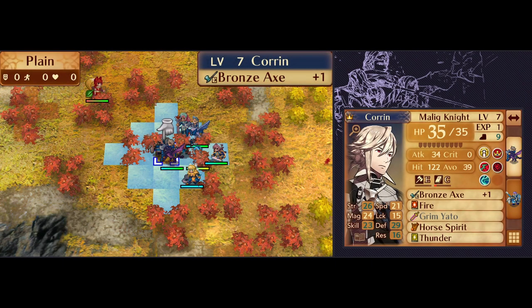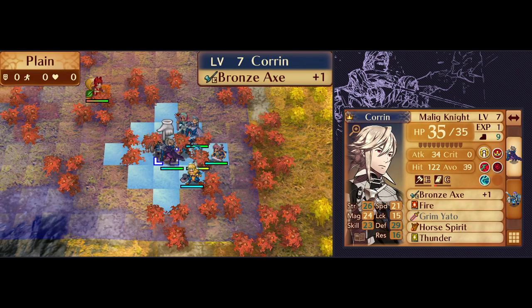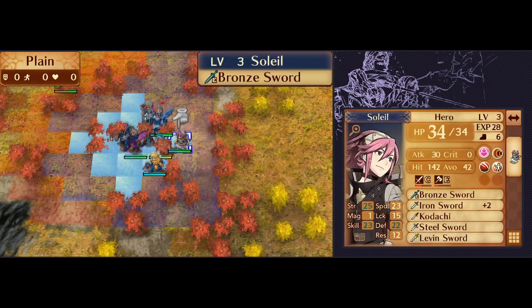For a second attempt, we know that we'd like to improve our accuracy, and we also want to give Corrin at least 3 more points of attack so we can kill that second Ninetales. Since Silas hit his kill threshold exactly, it wouldn't hurt to give him a boost too — then we wouldn't have to rely on his strength growth quite as much. We can address those problems using tonics, but it's cheaper to use rallies if they're available. So in this second run, we're bringing Charlotte for Rally Strength and Soleil for Rally Skill.